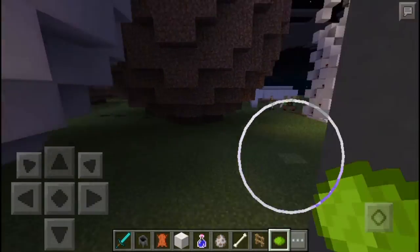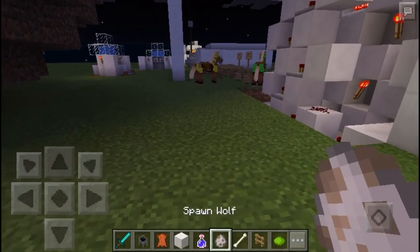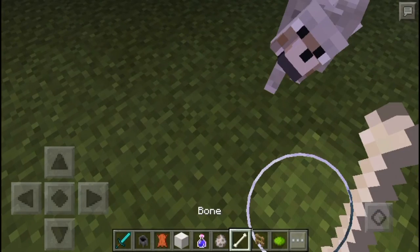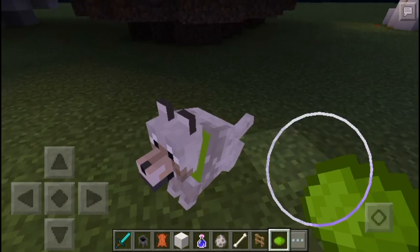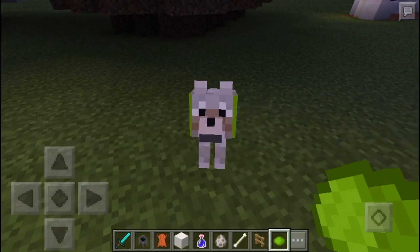Let's get started. Now let's spawn a wolf — there we go — then tame it. There we go. Then get a lime dye and dye him. As you can see, the wolf gets a lime dye color.